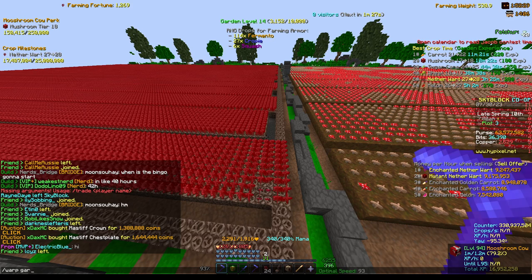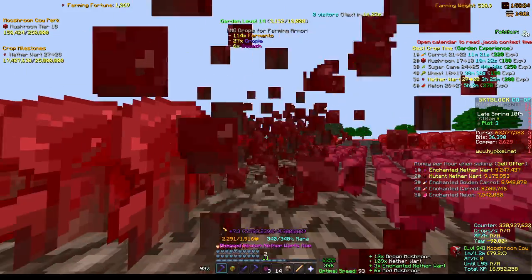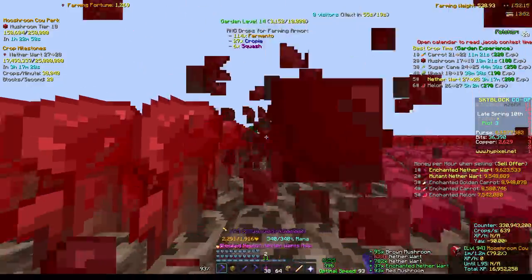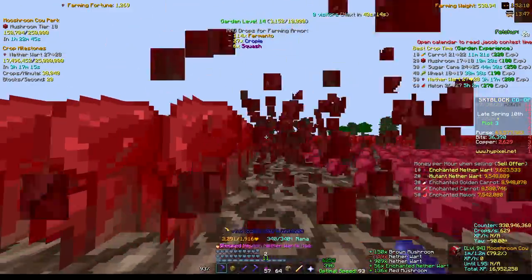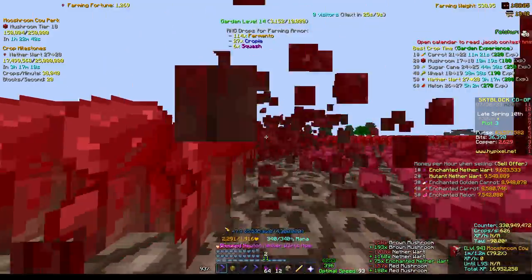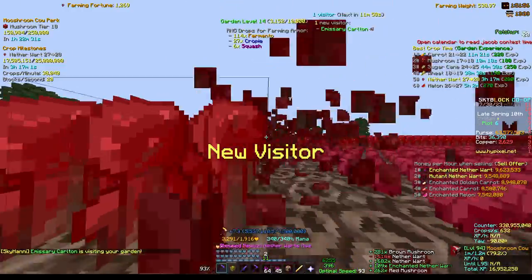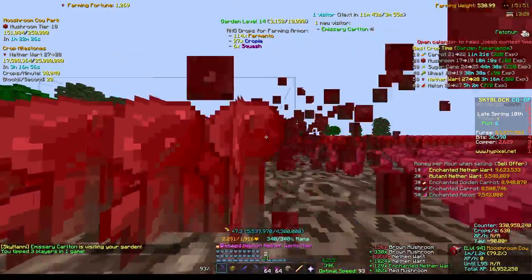If I just slash warp garden you can see that's all I'm doing — clicking two keys. It takes about 47 to 48 seconds to go from one end to the other, doing one row at a time, with 93 speed. I'm getting a lot of nether wart, which is normal when you have a farming fortune of 1,269. I prefer making extra money so I'm using a mushroom cow pet rather than elephant pet.